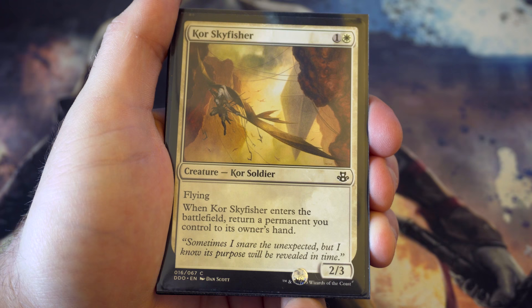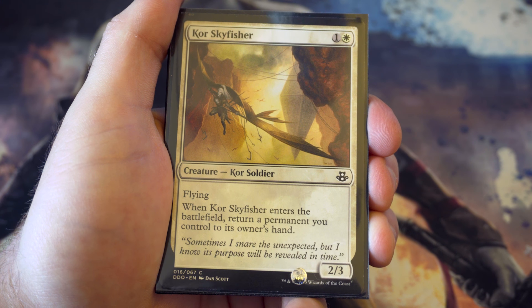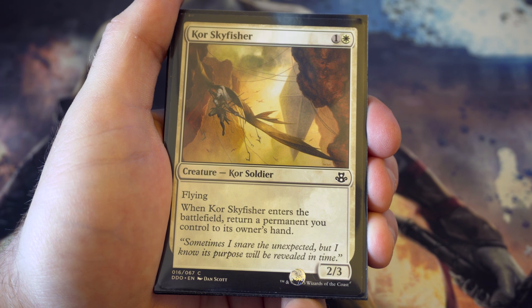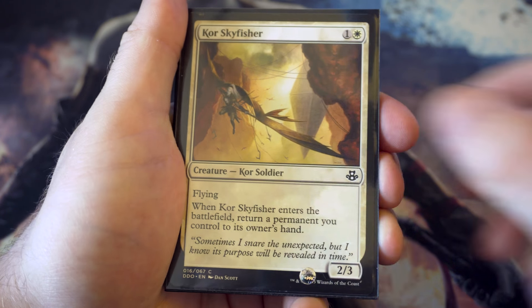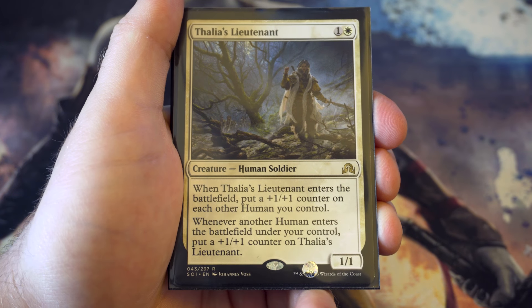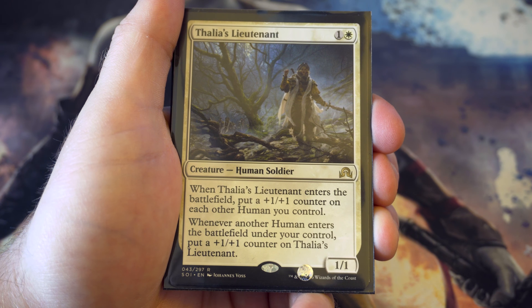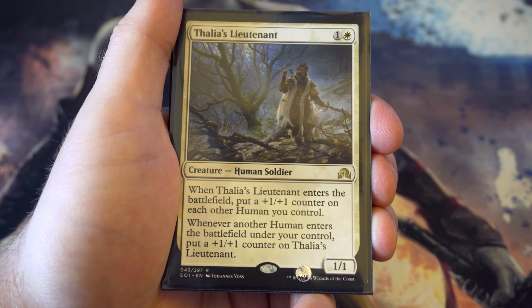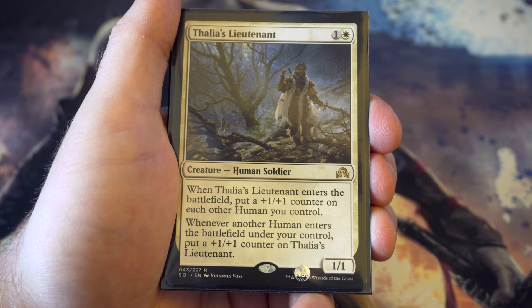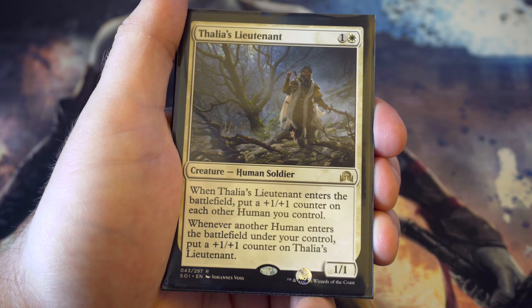Next up we've got Kor Skyfisher - for one and a white you get a flying two-three. It has a bounce effect where you have to return a target permanent you control, but as long as you're building your deck quite low you can happily get this out. Sticking with the human theme, for one and a white you get a one-one that puts a plus one plus one counter on each other human you control when it enters. If another human enters the battlefield it puts a counter on him too - could get quite big very quickly.